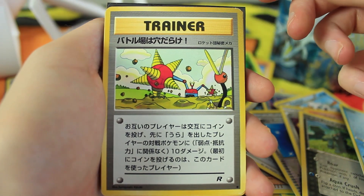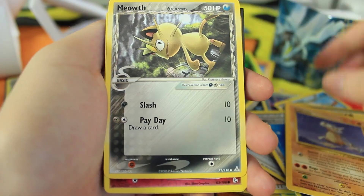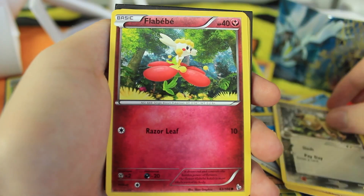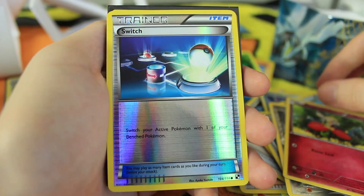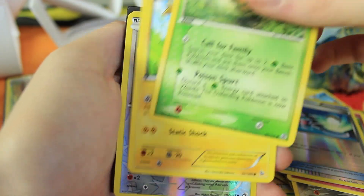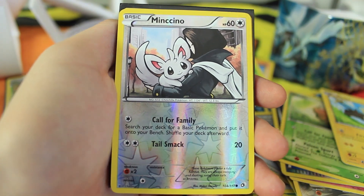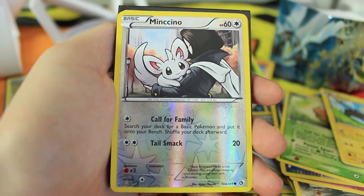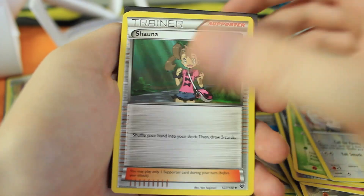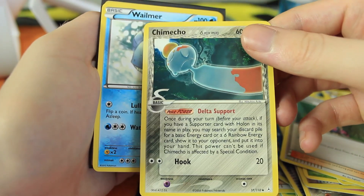We also have a Japanese Team Rocket card — I forget the name, let me know if you guys remember; I think it's like Digger maybe. We have a Cubone, a Meowth Delta Species — dark and steel, holy heck. We have a Larvitar, a reverse holographic Switch from Black and White. We have a Weedle, another reverse holo, Shinx, and then a reverse holographic Minccino. A lot of people seem to love Minccino — it's just one of those cute Pokemon.